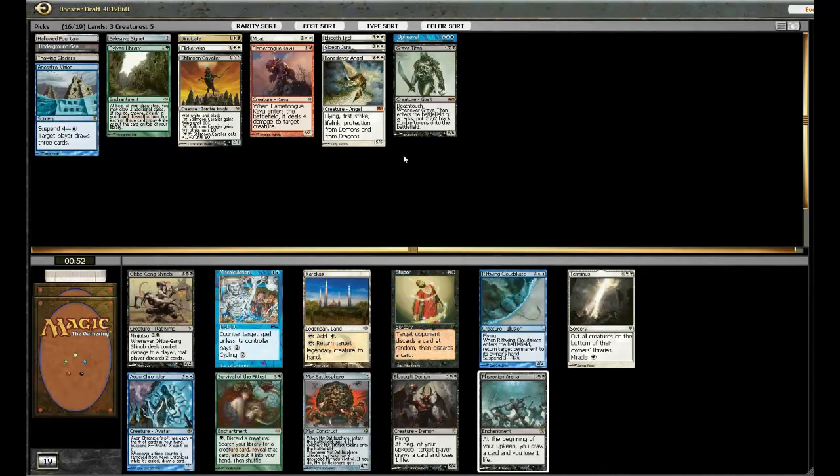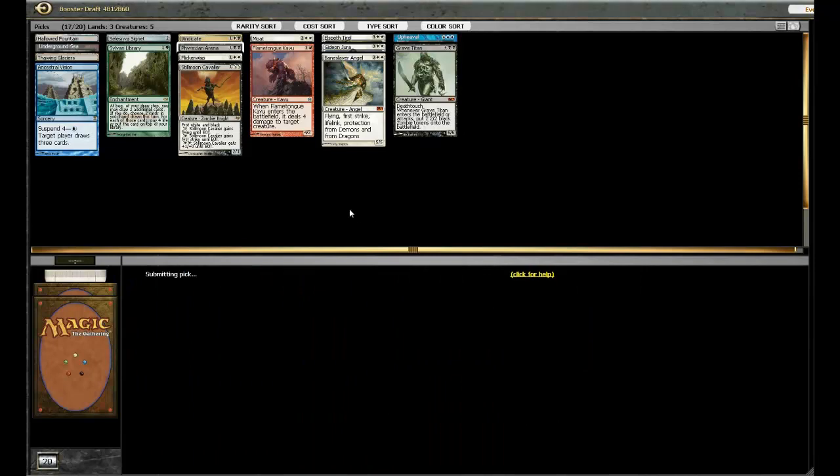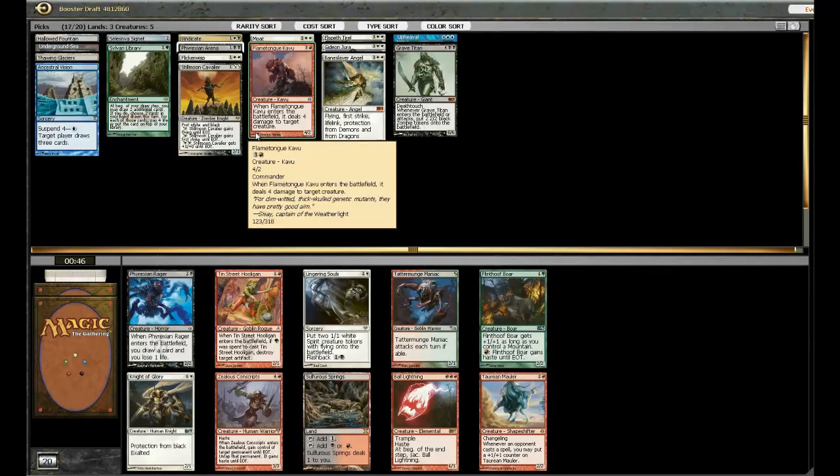We definitely have some options here. I'm looking at probably Phyrexian Arena. I'm not sure why they put a whitebordered Phyrexian Arena in here — that just seems like a misplay. There's also Blood Gift Demon, which is like a five-mana Phyrexian Arena that dies to removal but can block. There's also Terminus. I'm pretty sure I'm just going to go with the Arena here — it's pretty hard for most decks to beat. I'll probably side it in against Mono Red, but against any non-red decks it's going to be pretty good.